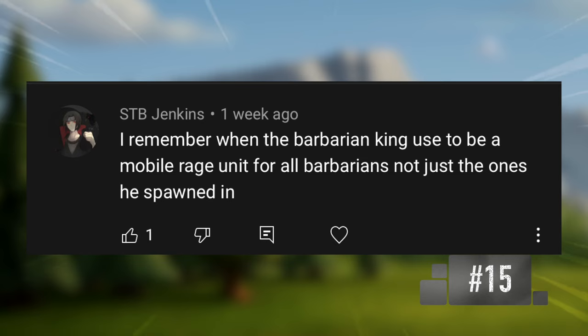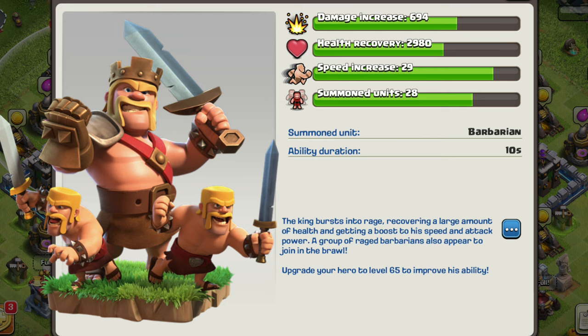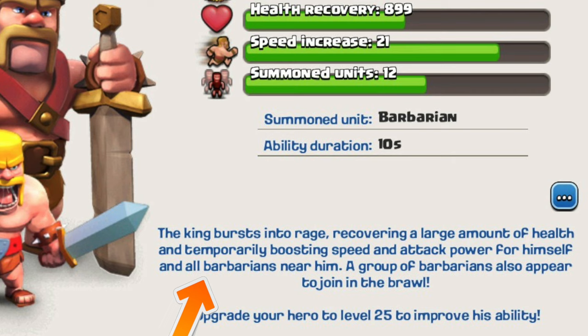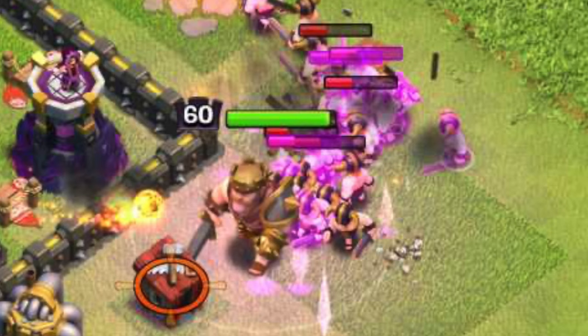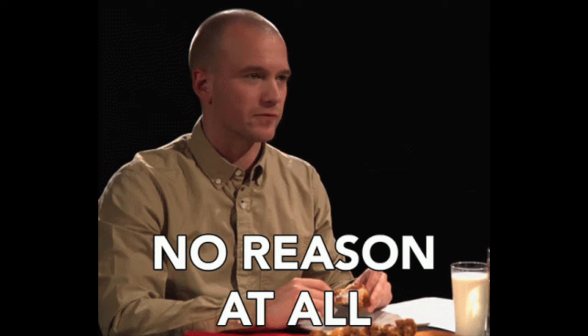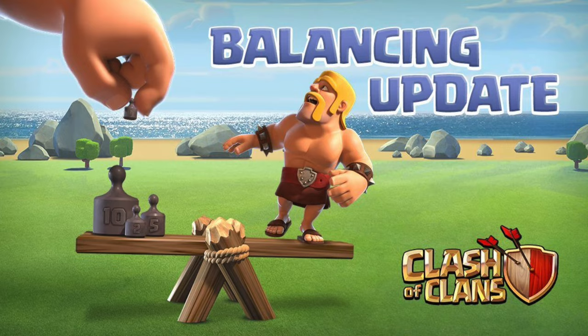When the Barbarian King used to be a mobile rage unit for all Barbarians and not just the ones he spawned. The king's ability today only affects the Barbarians the king spawns, but before the change in March of 2018, the king's ability also enraged any Barbarians in the radius — meaning even if he didn't spawn them, as long as they were Barbarians, they would also get the effect. This was likely to balance the game a little bit more.